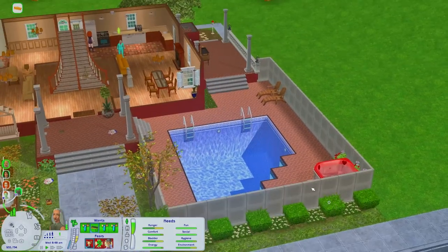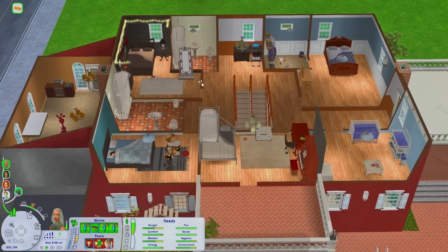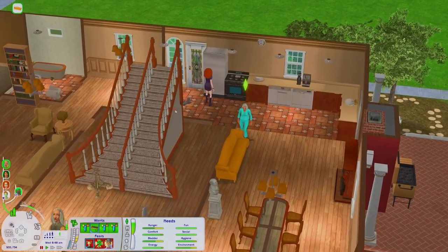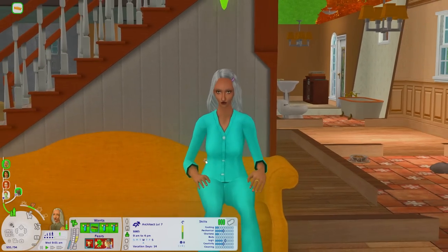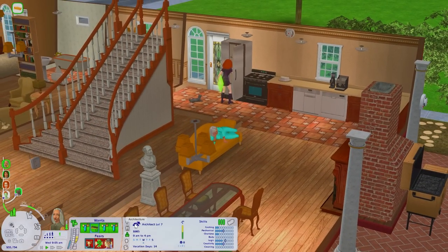I'm really bad at decorating and things like that. That's why I like houses that are already furnished for me — I just hate building, renovating, and all that kind of stuff. I like the gameplay and the cast but not so much the building. Dina has actually risen to the ranks in the architecture career. She really wanted to do this, so I was like I kind of like that for her because normally she doesn't want to get a job.